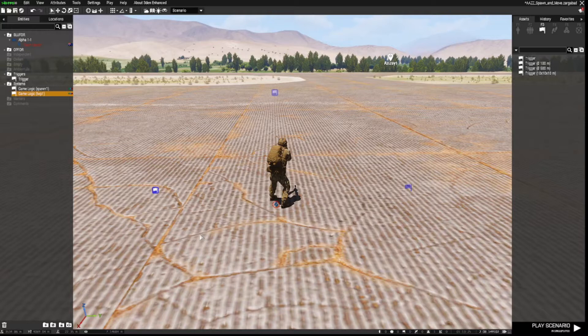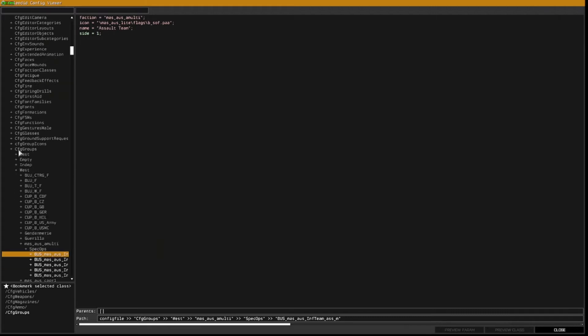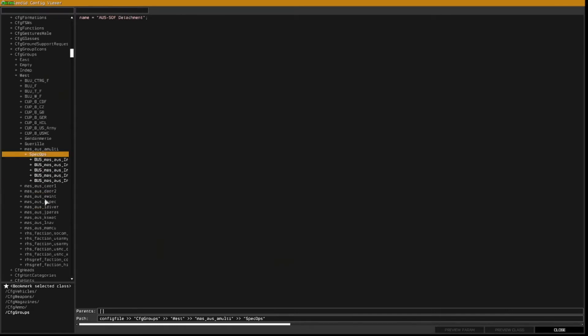Go to Tools, then down to Config Viewer. In this list you're looking for CfgGroups. Then go down to West and down to the faction or units you're using, then to Spec Ops, which is the subunit. Clicking on each of these, you'll see the section at the top changes and tells you what type of team it is — so this one is an assault team, the next is a cover team, then a mortar team. If you're not sure what they are, just look at the top and it will tell you what sort of team it is.